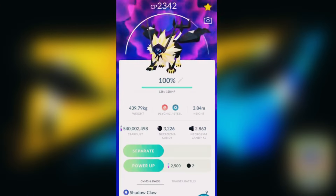Top counters you can use are Mega Tyranitar, Mega Gengar, Shadow Tyranitar, Dawn Wings Necrozma, Mega Banette, Shadow Chandelure, Shadow Gengar, Mega Houndoom, Shadow Mewtwo, Shadow Tyranitar, Hydreigon, Mega Gyarados, Gholdengo, Shadow Weavile, Mega Absol, Darkrai, Shadow Drifblim, Shadow Honchkrow, and Origin Forme Giratina.